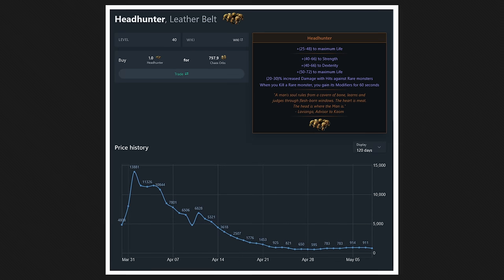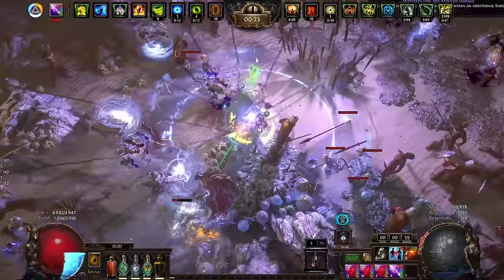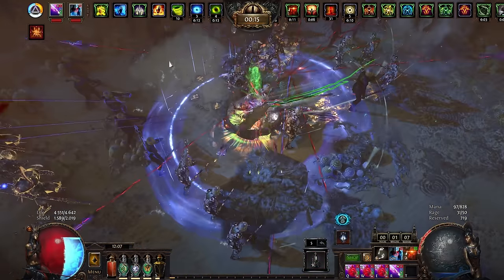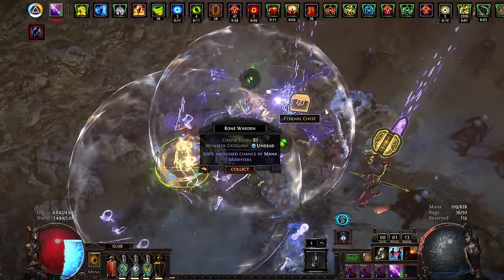Now with headhunter being so cheap, there really isn't a reason not to try legion. As mentioned in my now outdated headhunter guide, you really need a proper build to blast legion. So if you are a giga Juggernaut Earthquake build, don't do this. I highly recommend a build with massive AoE and explosions, projectiles, or something that chains. You might also not want to run this strat if you have a 980 Ti — it might blow up. My PC blew up after my first legion. I warned you, legion can be quite FPS heavy.